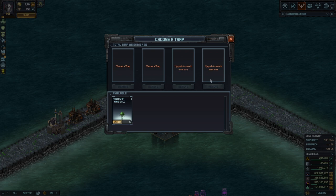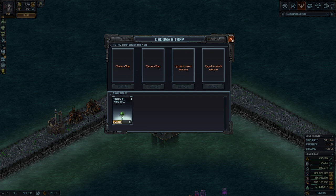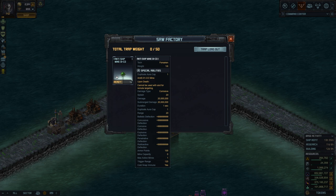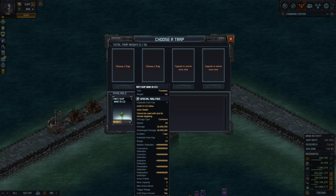Upgrading the Saw Factory is what gets you the ability to place more mines in your base area. It probably also increases your total weight limit, but I'm not sure — that remains to be seen once I upgrade. Let's click Loadout and I'll pick this one.